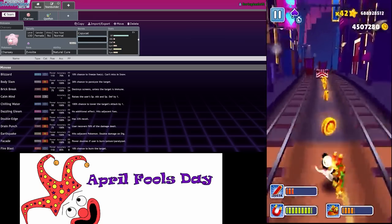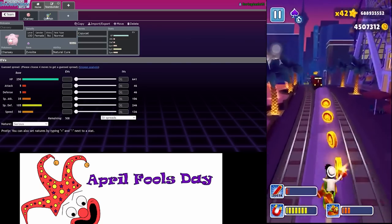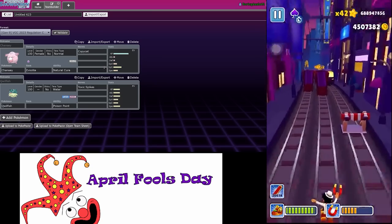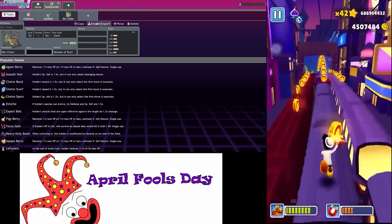Let's do Toxic Spikes Quillfish, and you get Copycat - yes you do! So this is the basic gist of the team. We're going to make sure Quillfish and Chansey are like exactly one point apart in speed tiers, and that's going to be the team. Let's go ahead and put Wo-Chen on here already - Wo-Chen is obviously the goat of the format.